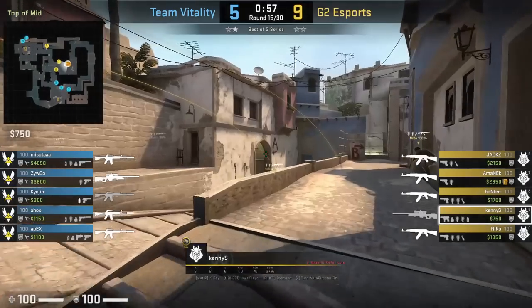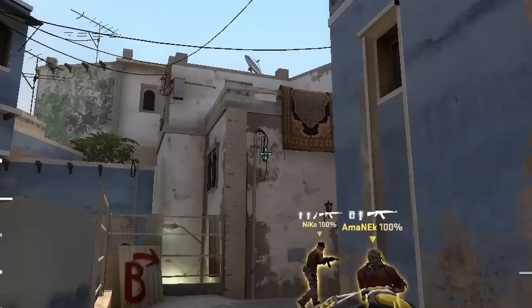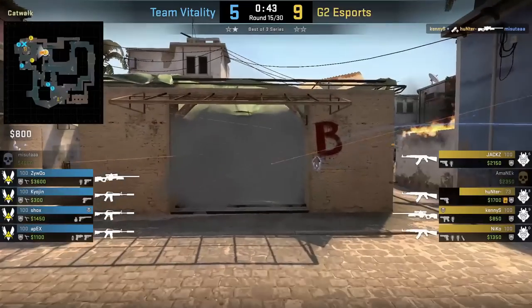Kenny Yes smokes front B site towards short, standing next to the block on catwalk, aims in this gap, then jump throw. G2 uses this smoke to give their short players cover from site and bench as they push up.